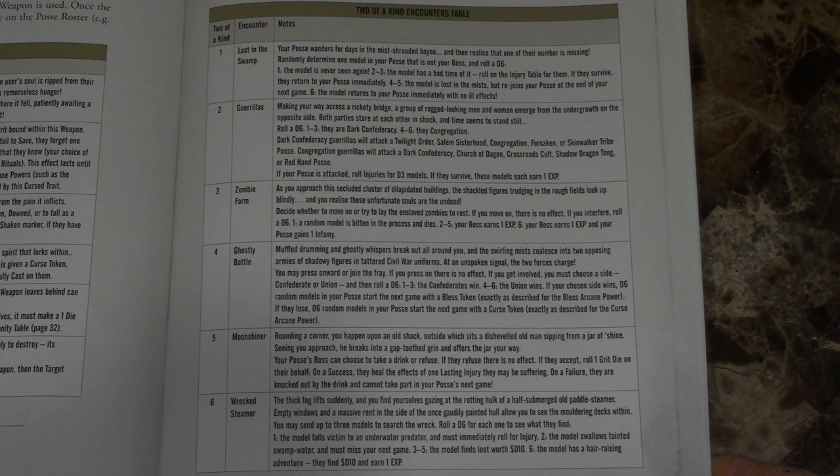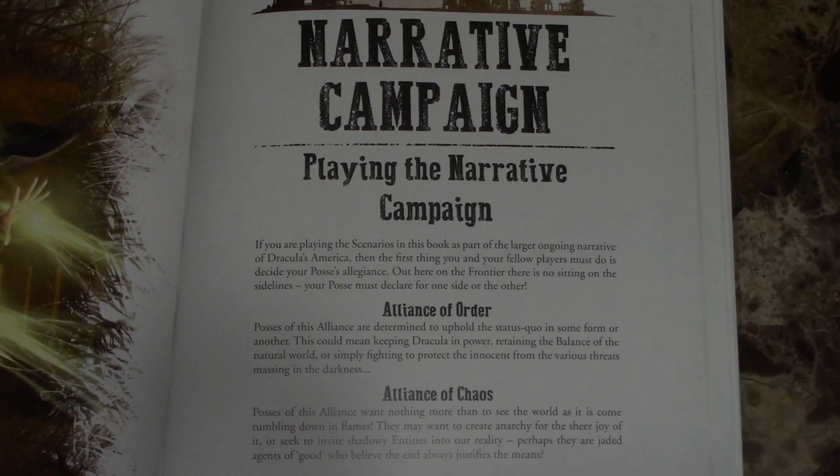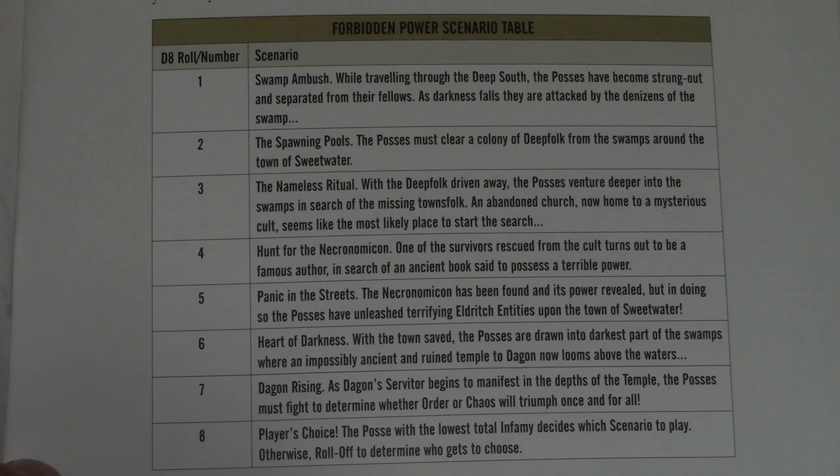If you're playing in the Deep South scenarios or campaign, encounters are triggered by two of a kind, three of a kind, or four of a kind. Roll five of a kind and you get an eldritch encounter. The narrative campaign section will be familiar if you've played through the Hunting Grounds — it still uses the alliance of order and alliance of chaos tracking destiny points to determine which side wins.